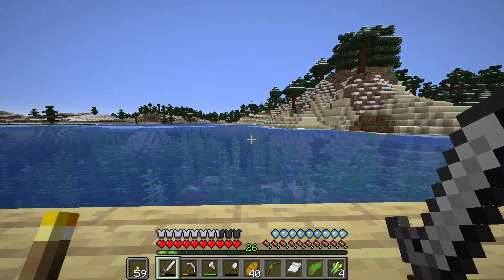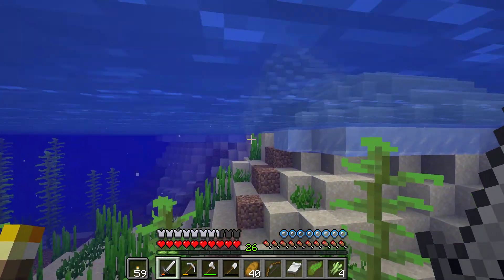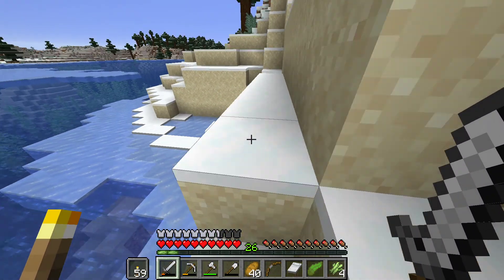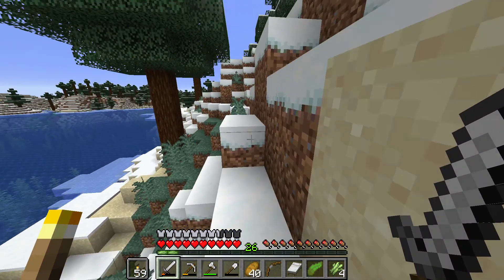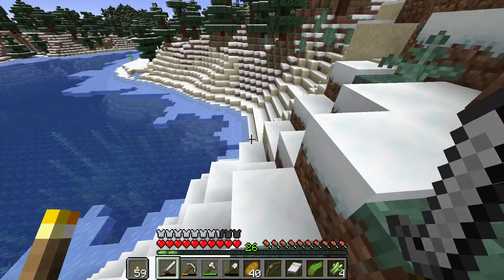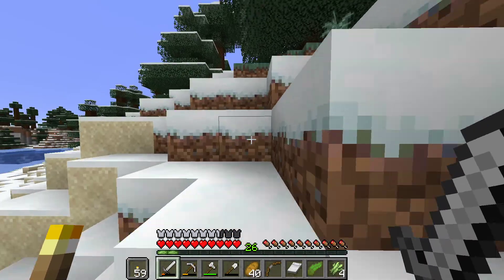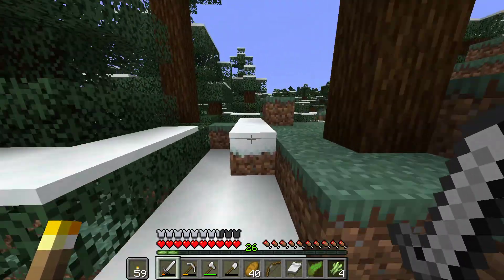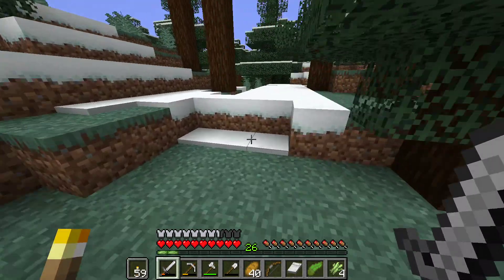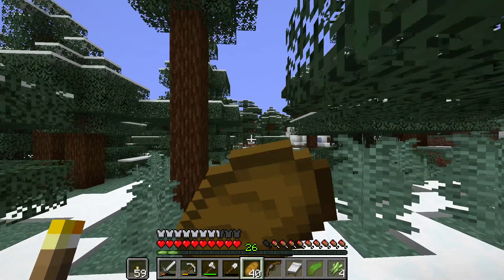I'll just head on out and probably head back into the snow forest. So basically with bamboo you can make scaffolding, which is a newer item in the game. It's quite useful because you can make these big structures out of scaffolding and then just break the bottom block and it'll all fall down. So if you're using it as scaffolding around whatever project you're building, you don't have to go around breaking all the blocks you used - you can just put the scaffolding down and then break one block and that whole stage is done.